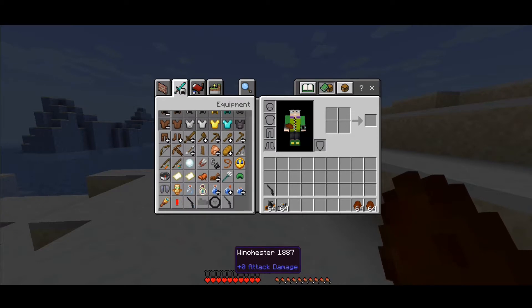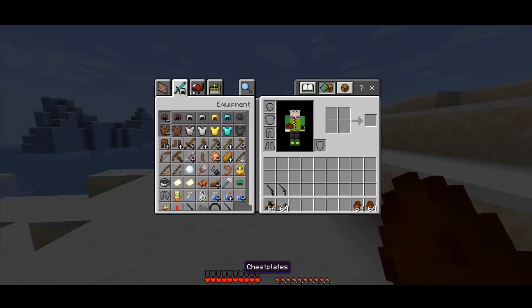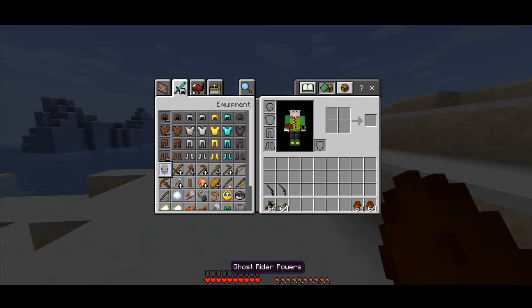This can be compatible for survival gameplay. There's a trade-off — you need to get items such as Ghost Rider powers. Even if you wear that skull, you're gonna receive that kind of powers.